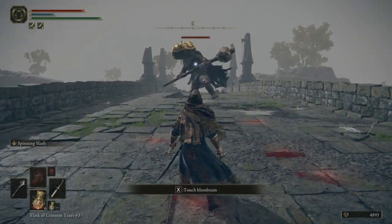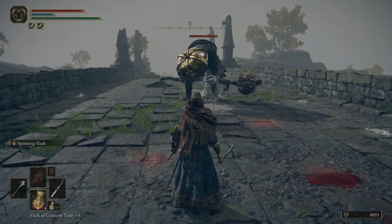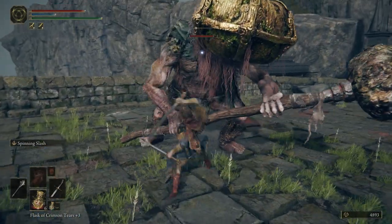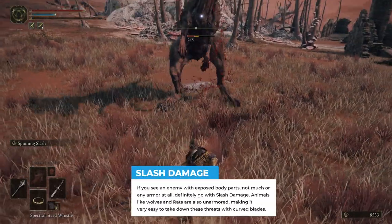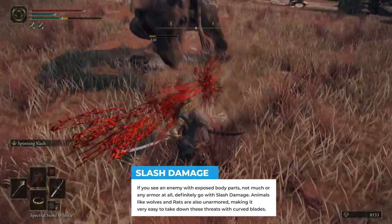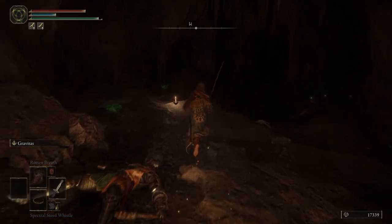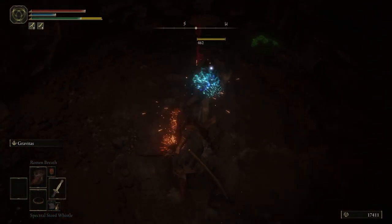Our next target is a Mad Pumpkin Head on the Saints Bridge. These guys are pretty easy to dodge — they are pretty dumb and easy to hit from different angles. Basically you can see that they have exposed body parts without any armor. So what you want to do in this situation is use a sword or something else with slash damage — hit those weak points, deal a lot of damage, especially with the blood buildup. Of course you can use a standard weapon like an axe or go with strike or pierce, but this is not going to be as effective as slash damage, because this is very effective against unarmored targets with exposed flesh.